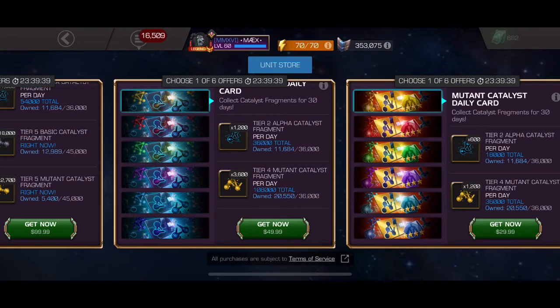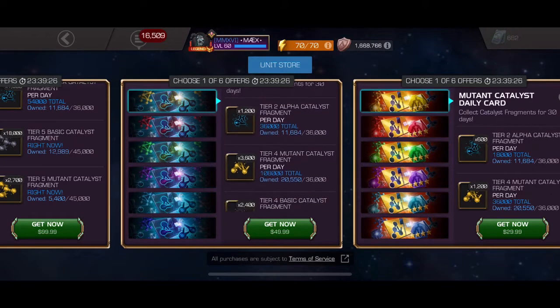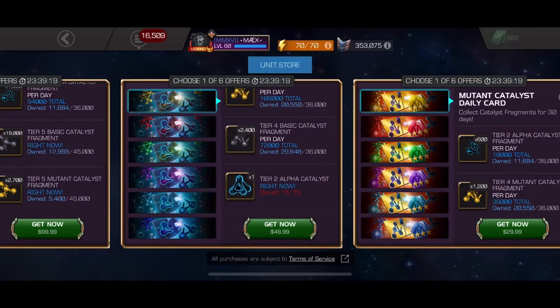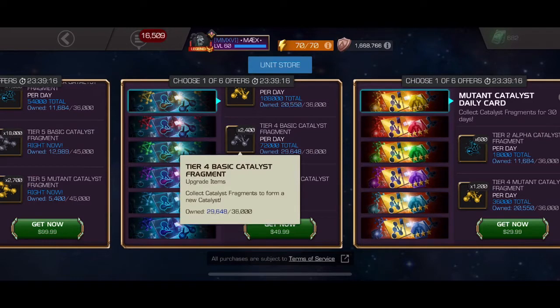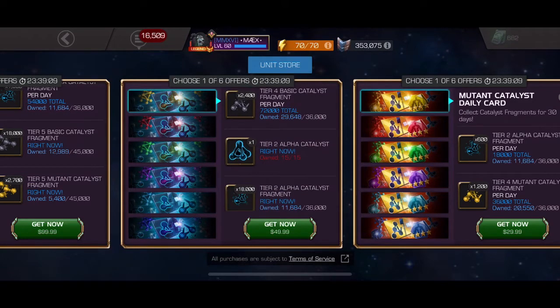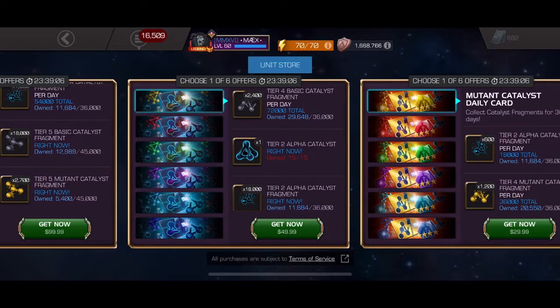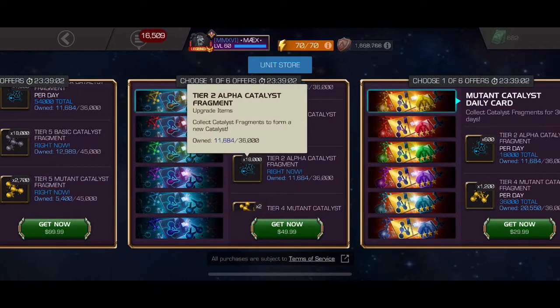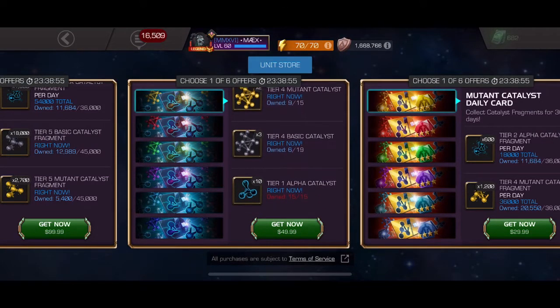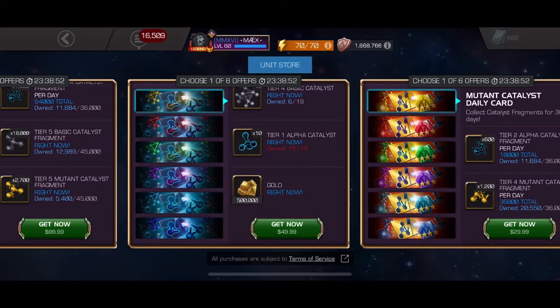So 36,000 a day means that's one entire t2 alpha at the end of the month. That's a lot of fragments — 108,000 total at the end of the month, which equals three tier 4 catalysts of whatever class you choose. These are always very helpful and useful. Only 72 basics, still not bad. The beauty here is you're also gonna get one and a half t2 alphas right now, plus two class catalysts, three basics, and ten alphas. This is way better.